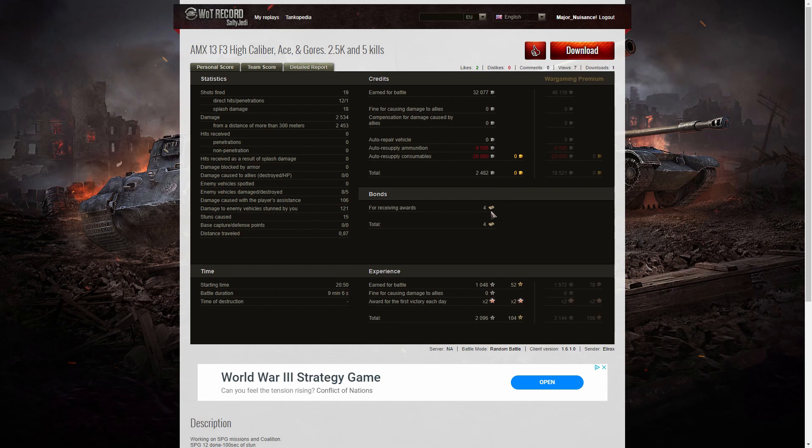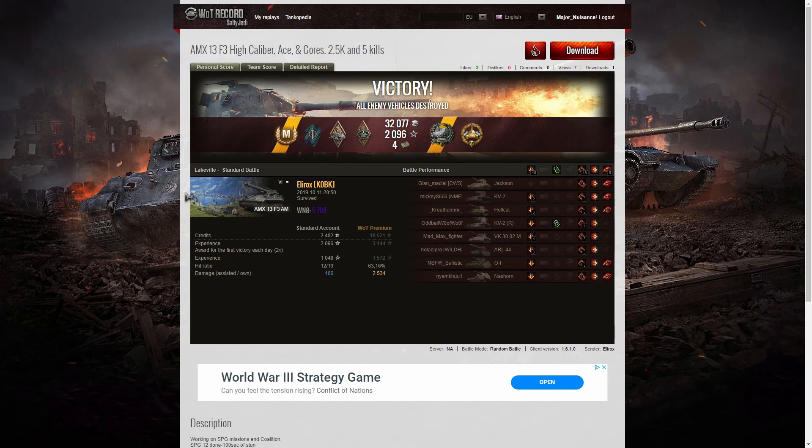He picked up four bonds — one for the high caliber and one for the Gaus medal. 1,048 base XP times 2 for the first victory gave 2,096 XP altogether. What a fabulous game — congratulations on a lovely ace tanker. If you continue watching, there will be another video coming up from Elirox in a different tank very shortly. Thank you for watching.